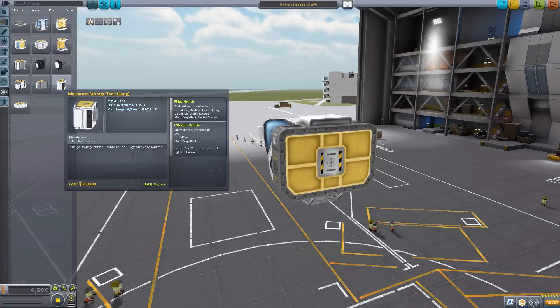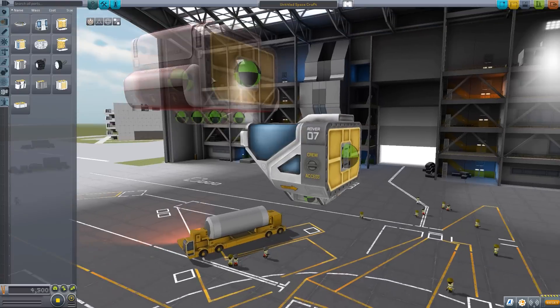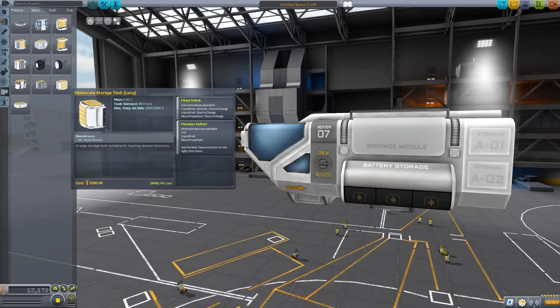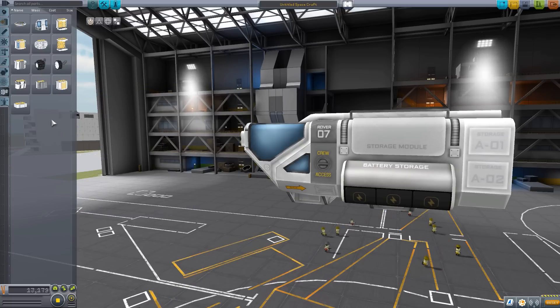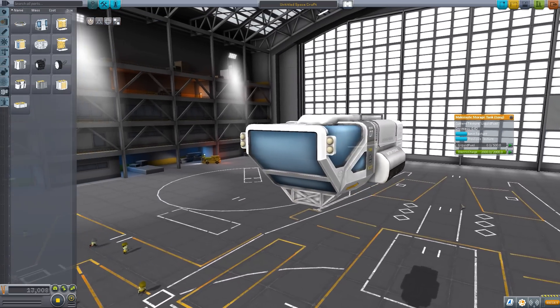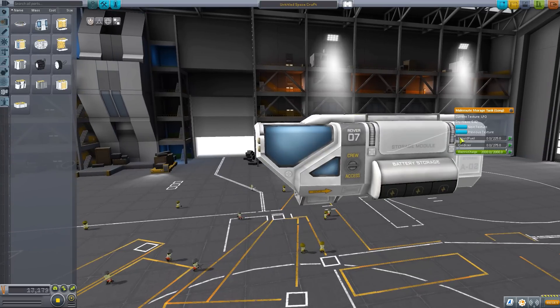The last two main parts are the Malamute Storage Tanks — we have a long version and a short version. The long version has a built-in battery while the short version does not. More importantly, these have configurable tanks using the Community Resource Pack and Fuel Switcher, so you can switch between different tank setups. This is good for taking materials between your different colonies — liquid fuel, oxidizer, electric charge — between two different places.